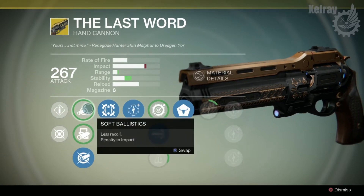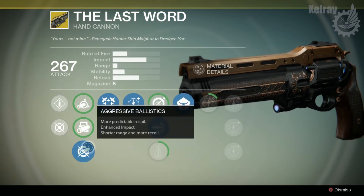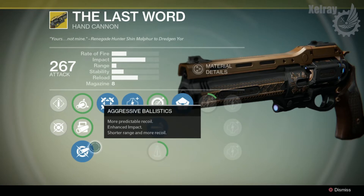Let's take a look at the ballistics. Soft ballistics: less recoil, penalty to impact. Smart drift control: predictable and controllable recoil, penalty to range. Aggressive ballistics: more predictable recoil, enhanced impact, shorter range, and more recoil. I still feel like aggressive ballistics is the best choice here because extra impact is very nice for all the other stats this gets.